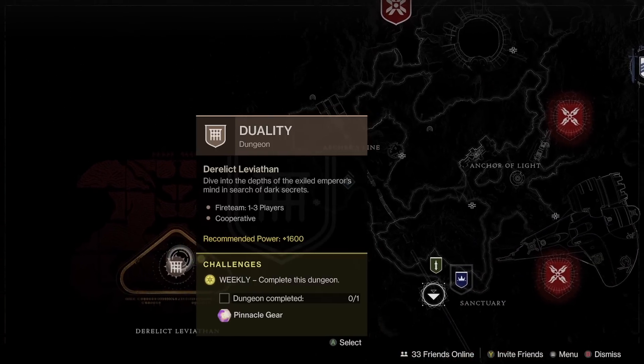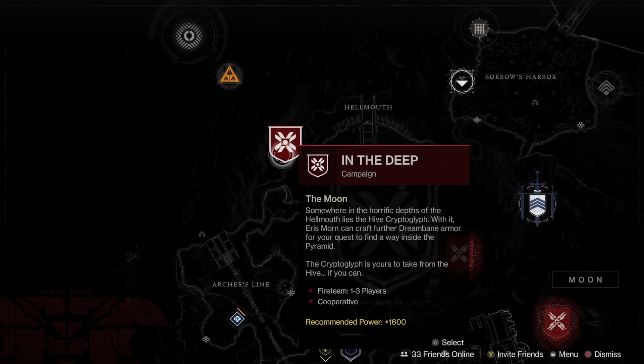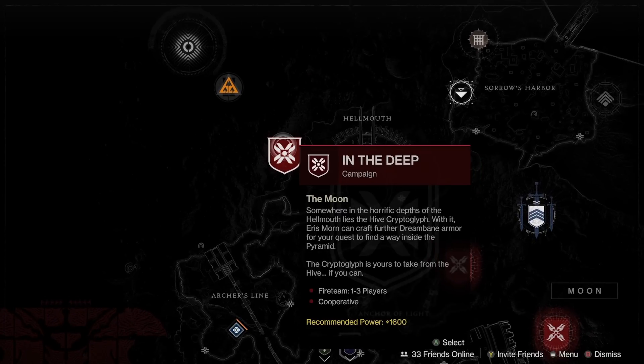The dungeon this week is Duality, so if you're looking for the sword — the name escapes me at the moment — now's a great time to go farm that out. We also have the In the Deep mission — another great XP farm. In the Deep can be an AFK farm if you're looking to rank up weapons as well. In my opinion, it's the best place to do it — way better than the Shiro Chi encounter at the door, just because you don't have to use raid banners.